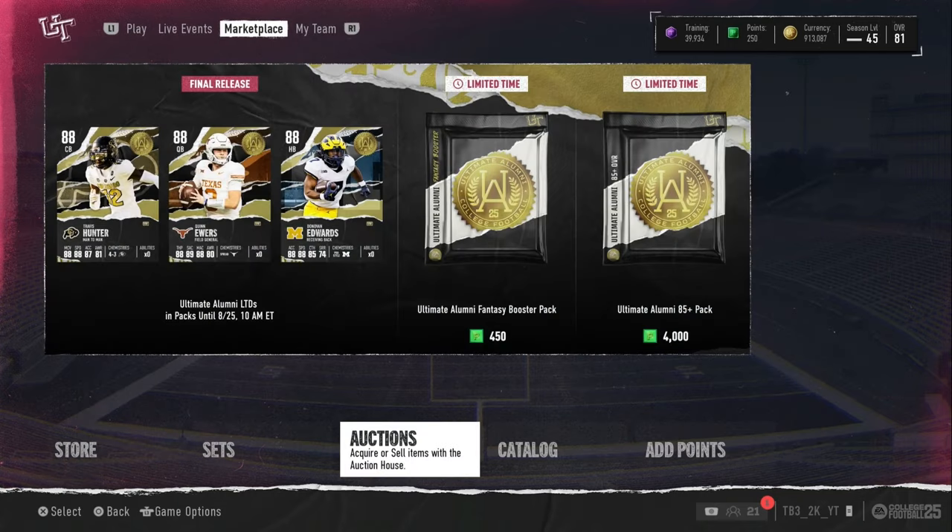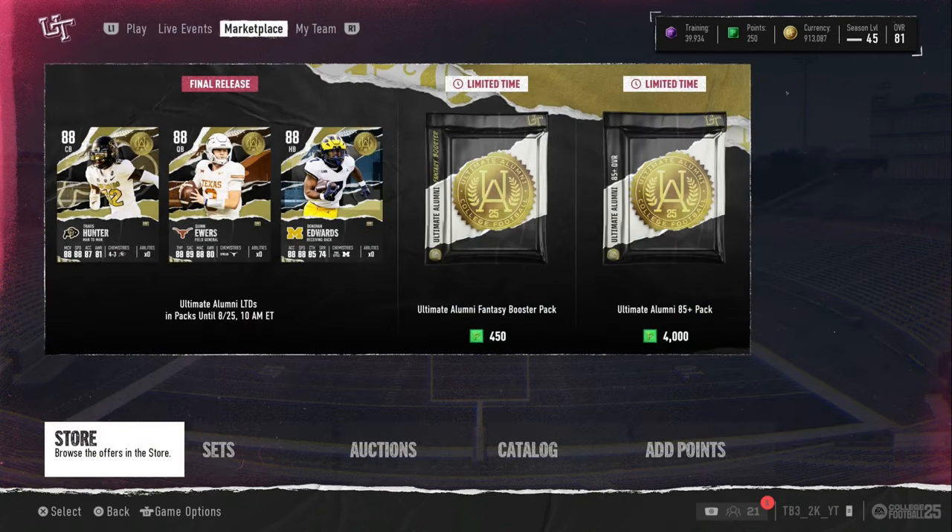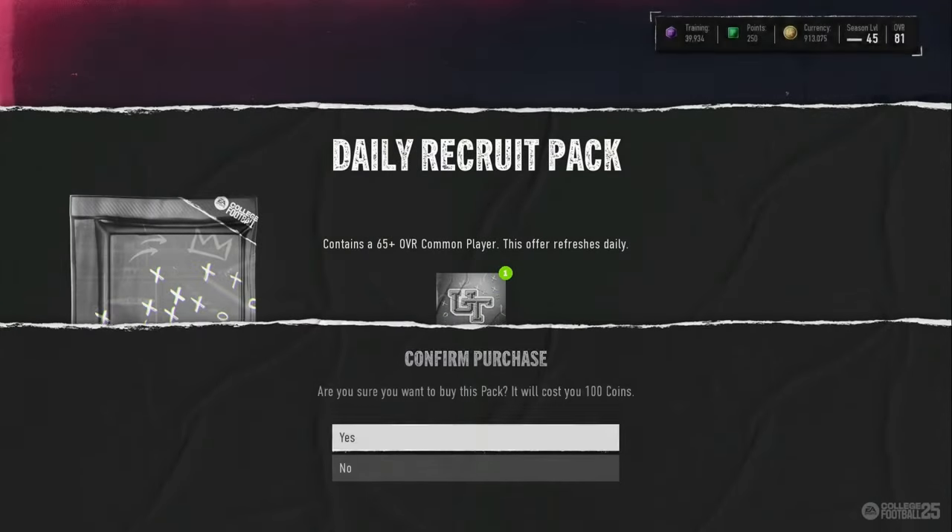I've been missing some uploads — I'm sorry about that. But today I should have two uploads, including this one. New LTDs and packs: we got Travis Hunter, Quinn Ewers, Donovan Edwards. We got our recruit pack right here.